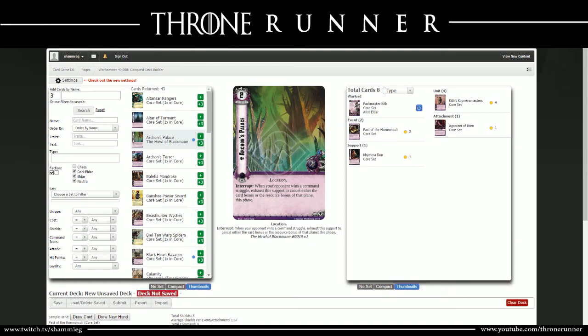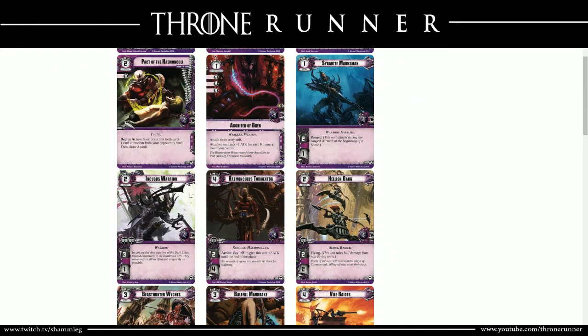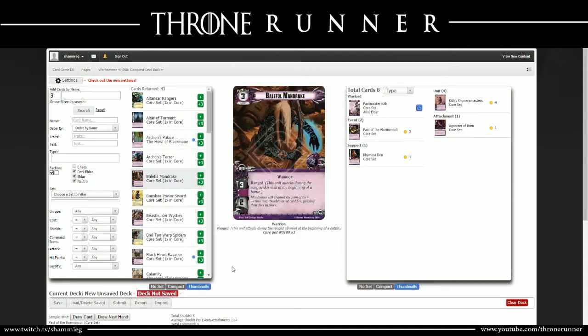Now jumping back into the deck build - going over the cards chosen. Because I'm looking at them from my ConquestDB list, it's going to be in alphabetical order. The first card added was the Baleful Mandrake: 3-cost, 1 command icon, 3 attack, 2 HP, with ranged. This card is very strong because of ranged. Your opponent is going to want to get it out of the way as soon as possible because they don't want to get hit by that 3 in the ranged combat phase - that's a lot of damage before the real fight even starts.